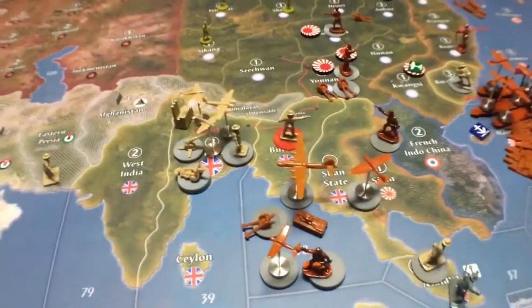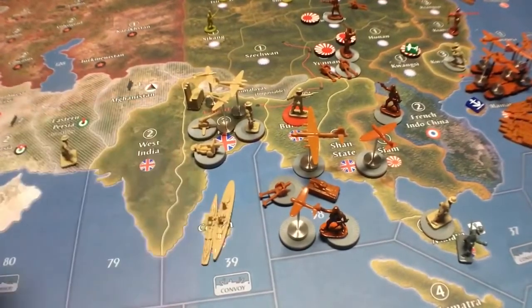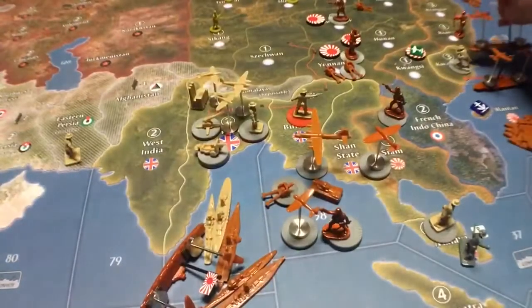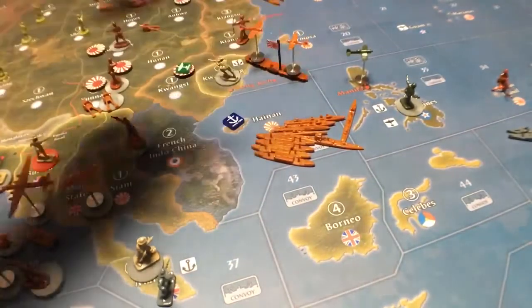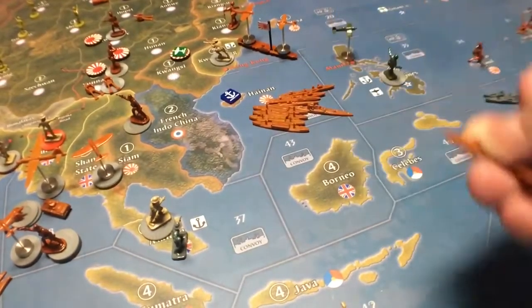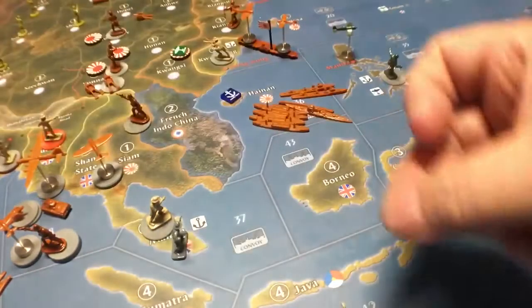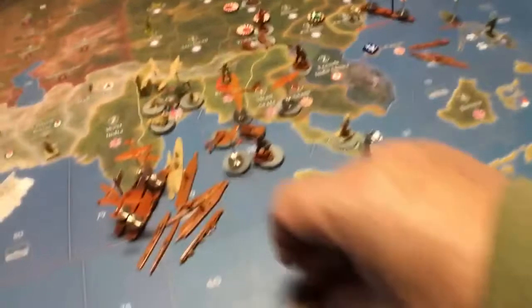We're going to say best case scenario — they came over here and left these things here. You're attacking them, bringing everybody in — boats and planes. It's going to be a free for all. You don't have to bring them all, just what you need. I would probably leave one aircraft carrier back. I want to take overwhelming odds for sure. Let's bring one carrier in here, a sub, and another destroyer, plus all of these transports.